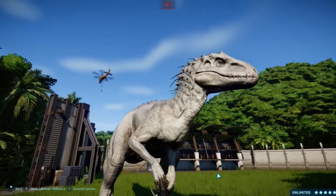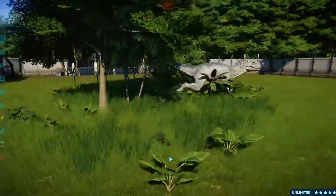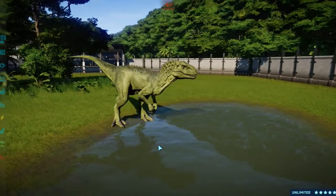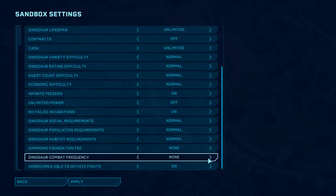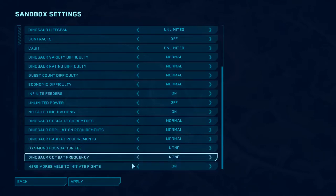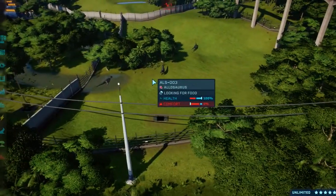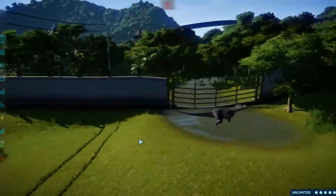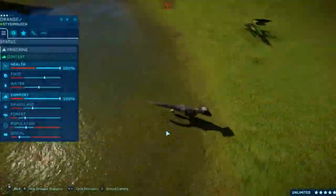Alright — presenting Indominus Rex! And then it killed its sibling — you know how it goes. We could make another Indominus and have it kill the other one. We'll set normal escapes, no power cartridges. We'll set the escape setting to none for now because I want the Allosaurus to break out before they end up killing each other inside the enclosure. Herbivores able to initiate fights — why would you turn that off? Boom — okay, dinosaur escapes are now on. These guys are going to break out.